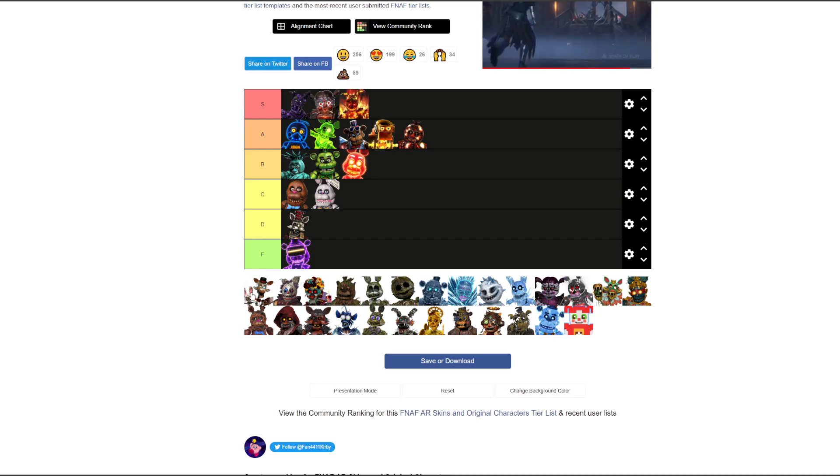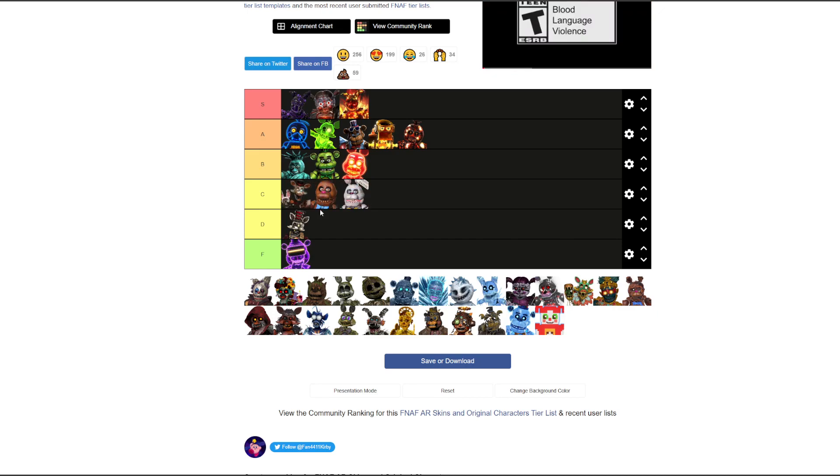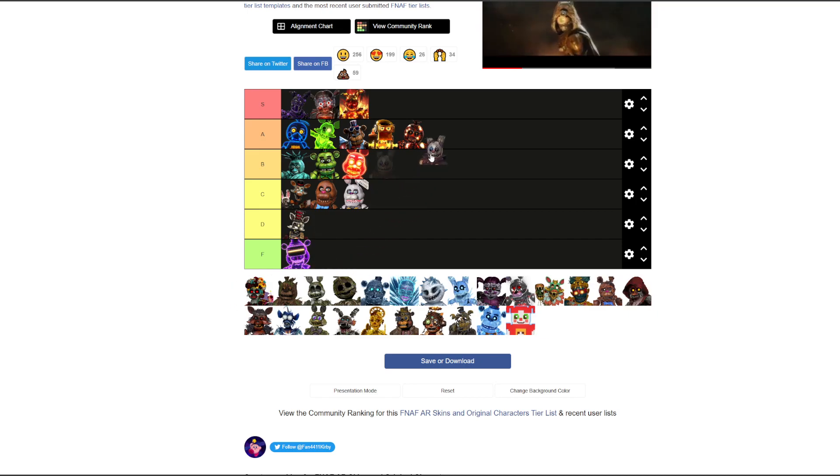Magician Mangle — D would be pretty cool but let's go with C, bottom of C. I don't like it but I don't hate it either. Top of C actually, because he's definitely better than the ones below.